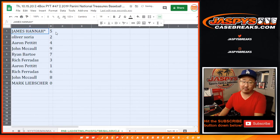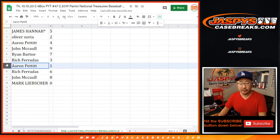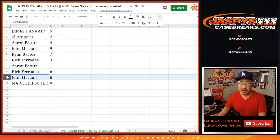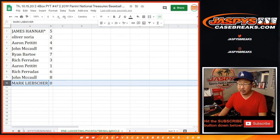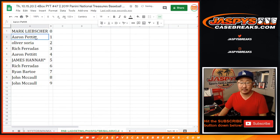One still gets live one-of-ones, of course. James with five, Oliver with two, Aaron with four, John with nine, Ryan with seven, Rich with three, Aaron with one, Rich with six, John with eight, and Mark with zero. Again, any and all redemptions for all of those teams, including one-of-one redemptions. Aaron, you'll still get live one-of-ones, of course. Let's sort by number right there.